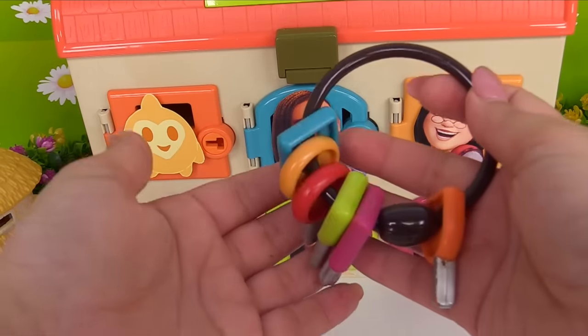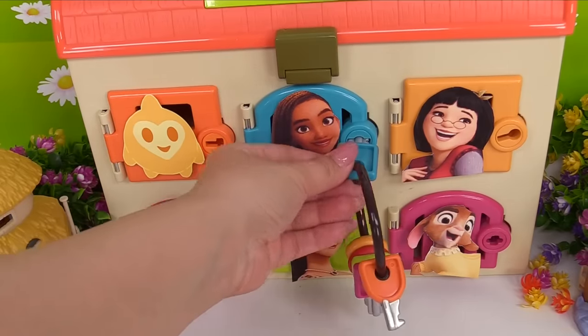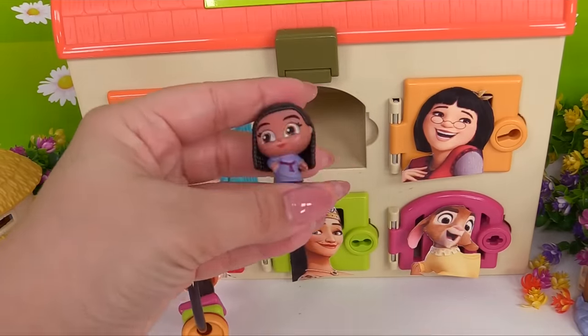All right, let's try the key that matches Asha's door — it's the blue key. See if it works. And we've got Asha out.